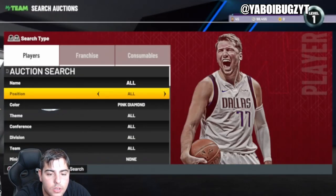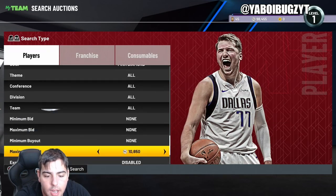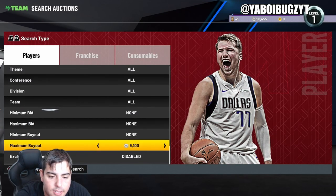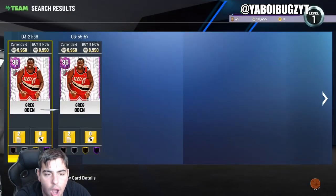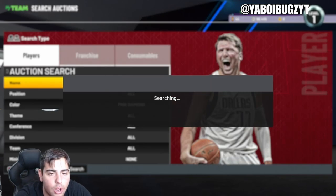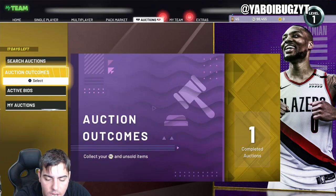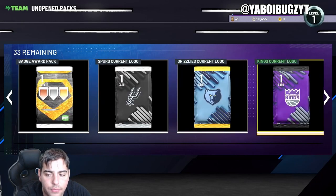Next up we've got pink diamonds — pretty good snipe as well. Let's check what they're going for. Checking at 9K — obviously Greko is gonna be the cheapest; his stats aren't the best because he can't really shoot threes. But the pink diamond filter is still solid. The market's definitely up a ton, starting to creep up. I would probably sell most of your cards on Wednesday — it'll probably be a nice card crash on Friday. There are 17 days left in the season, so sometime next week we should get a super pack, or maybe the week after.